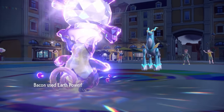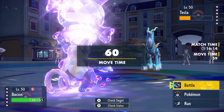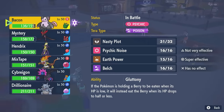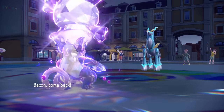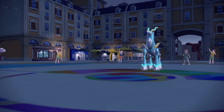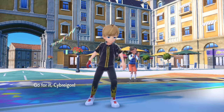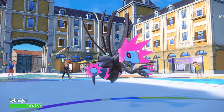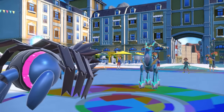They go for Future Sight, which is going to be very scary in a few turns, but I at least get off an Earth Power and do a nice chunk to the Iron Crown — that thing is a damn monster. Realizing I'm probably in range to die from a Psychic, and Future Sight later on is going to home in on me, I want to save the Grumpig for later and switch into the Iron Jugulus.